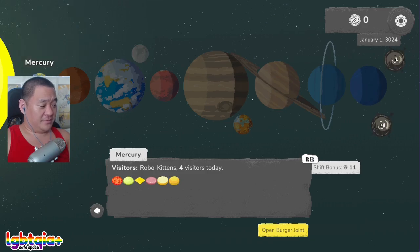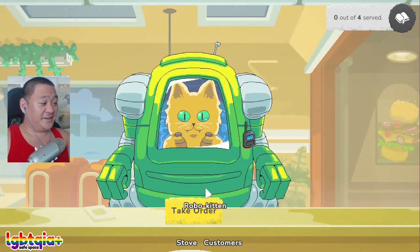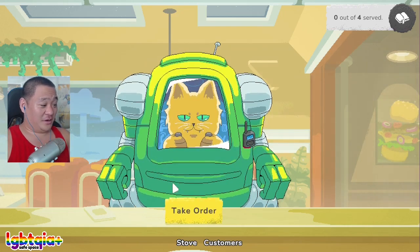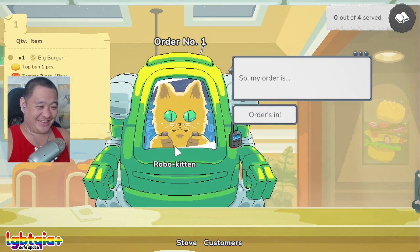Why does Mercury look like it's very uninhabitable? Hi! Are you a cat driving a robot? Oh my gosh. You do serve everyone, even aliens, right? Oh yeah. So cute.